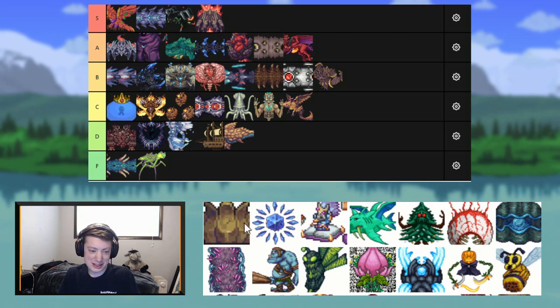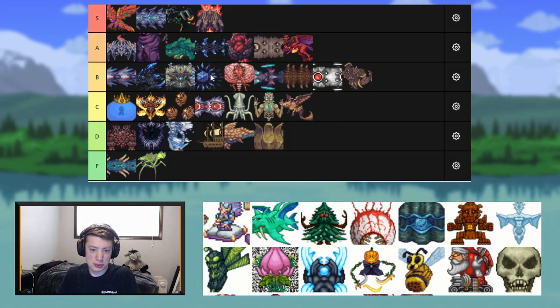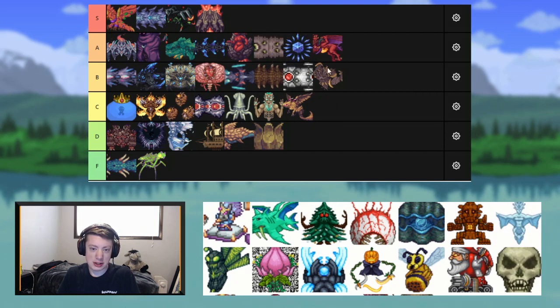This is some mini-boss in the new Acid Rain event — I fought the Acid Rain two times and I don't even really remember this one, so it must not be that memorable. E tier. Cryogen is a cool boss. It's given me a lot of trouble, but I can't let that take away from the fact that it's cool. I think the attacks are very unique — I'll throw it in A tier.